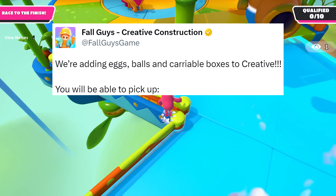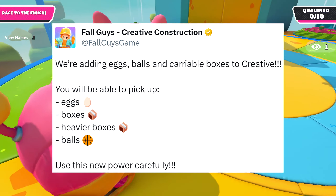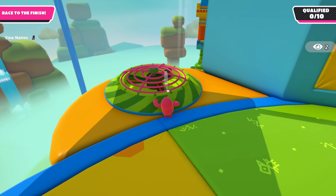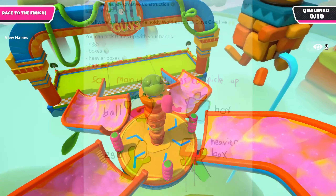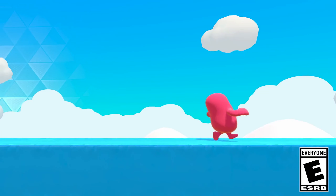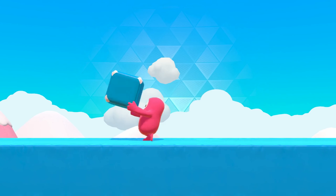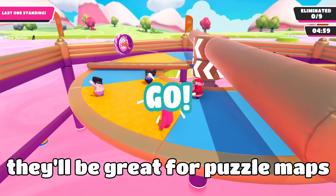It goes on to say you will be able to pick up eggs, boxes, heavier boxes, and balls, and that you need to use this new power carefully. There's one image and one video to go along with this. Here's the first image — very high quality, we love to see it — but maybe this six-second video is better. It shows someone walking over to some boxes on a blast ball spawn and just sort of walking away with one.